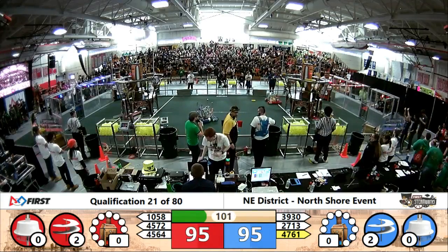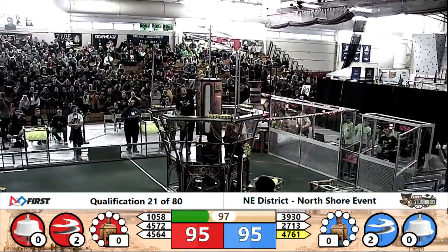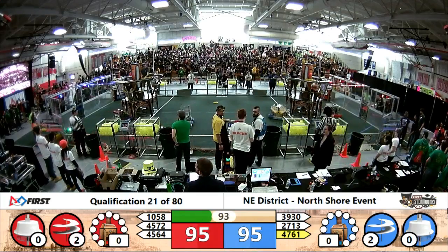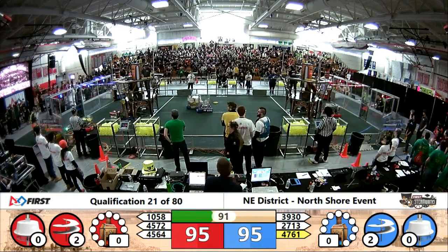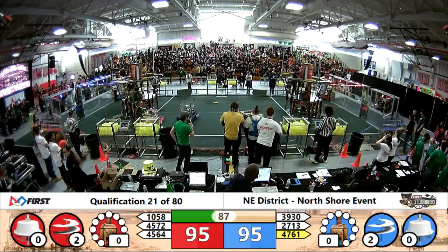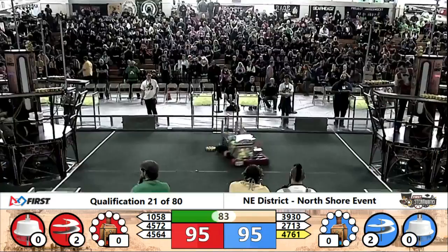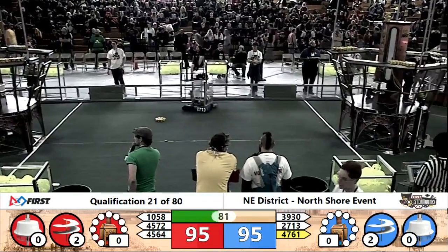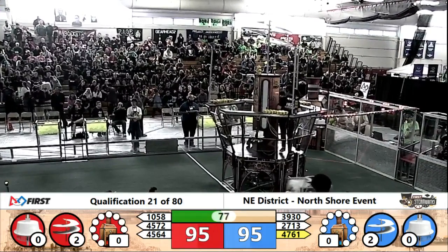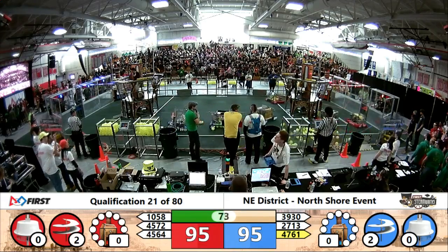The Red Alliance — it looks like their gear isn't quite seated into the top of their airship; that will need to be adjusted before it's counted for points. 47-61 gets up to their peg, drops down a gear, and the pilot very quickly brings that into the airship.